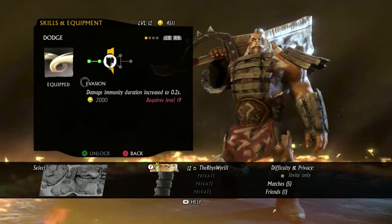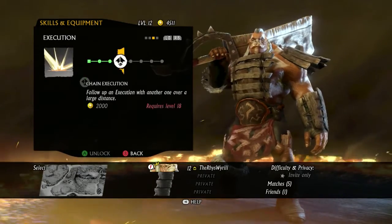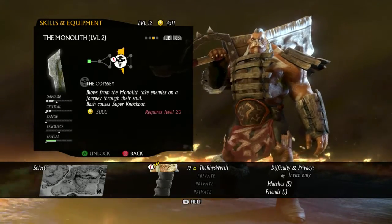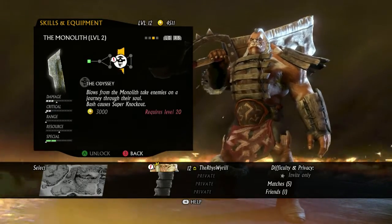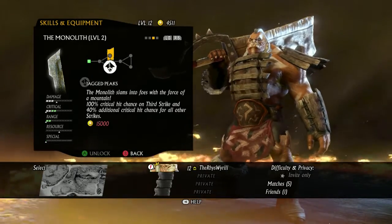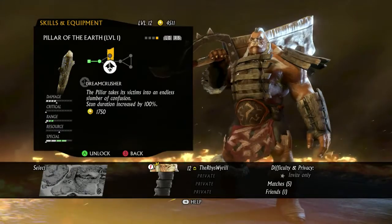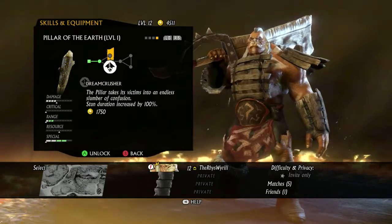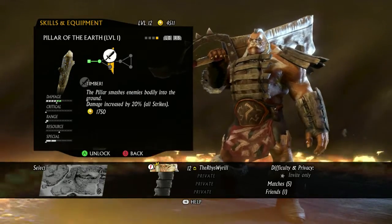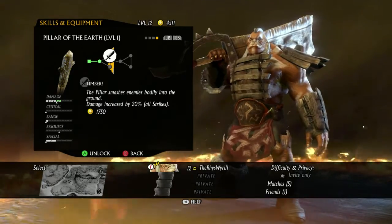As for skills I can't upgrade those yet. Can I upgrade execution? Not for a while. Revive is never getting upgraded so no need to worry. I could use all my money up but I don't really want to. Wow the monolith is really expensive. This one - pillar takes its victim into an endless slumber of confusion, stun duration increased by 100%, smashes enemies bodily into the ground. I'll get that one.